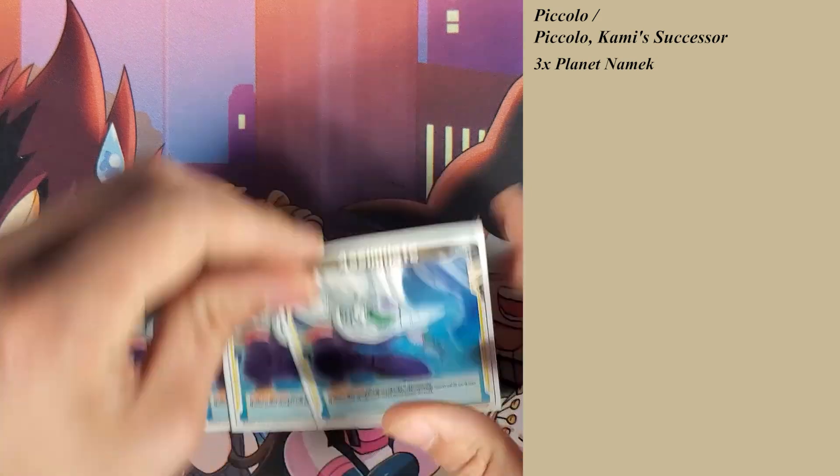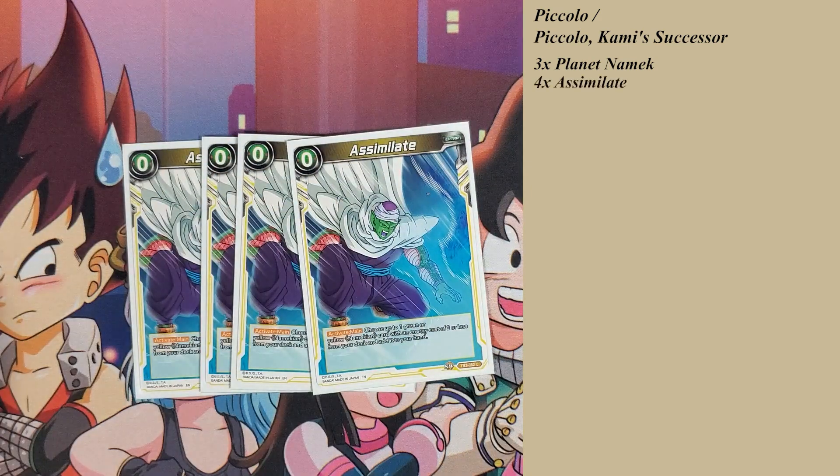For thinning: Assimilate. I mean, you can't beat this card. Choose one green or yellow Namekian with energy cost two or less from your deck and add it to your hand. Like, you can't beat that.